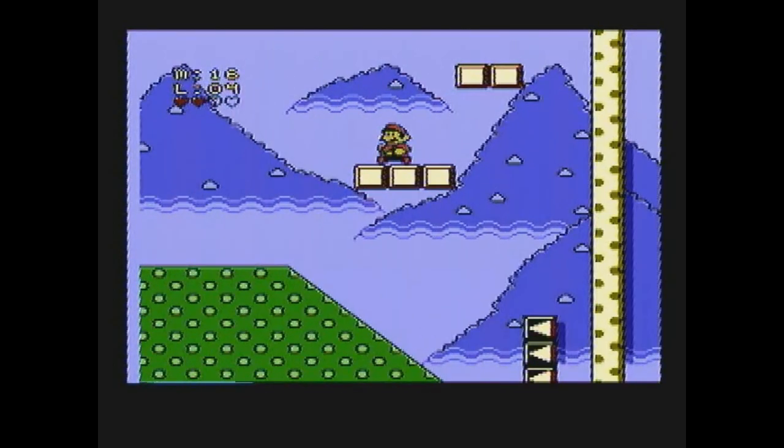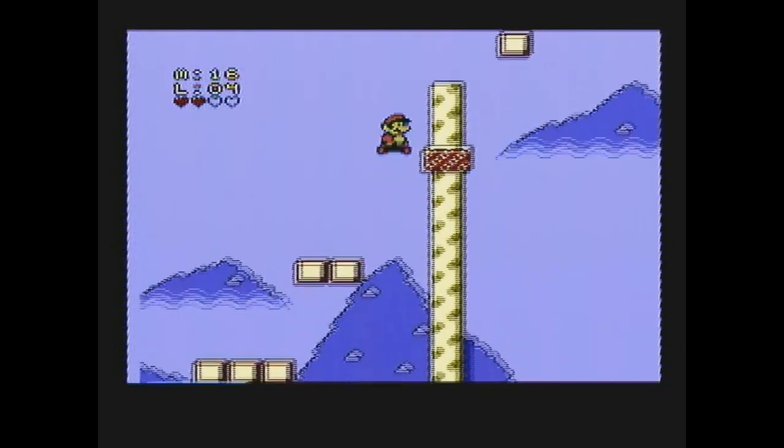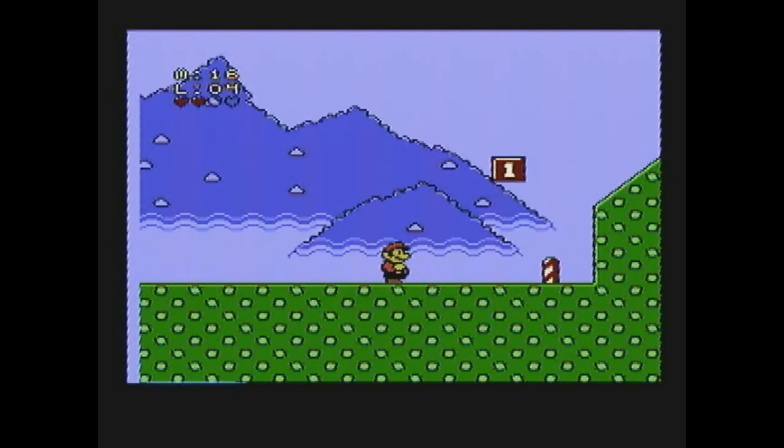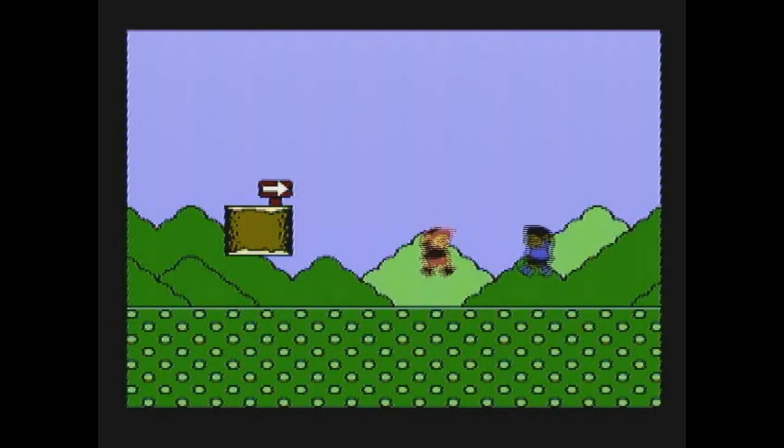Among NES gamers, MC Kids is viewed as an above average platformer. It leans heavily on the structure and gameplay of Super Mario Bros. 3, but has its own unique parts such as the cards you need to collect. In this victory screen at the end of a level, you can clearly see that the Mario sprite was put over the original MC Kids one. In slow motion you can see that as soon as the blue Mario is in the air, he reverts to his original sprite.